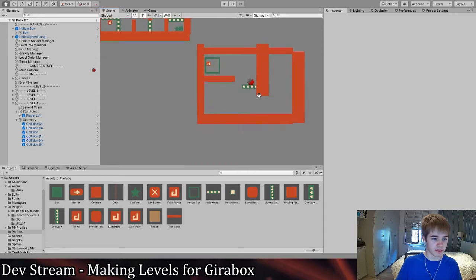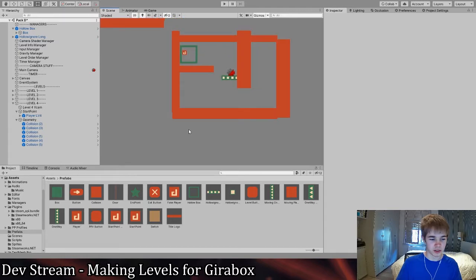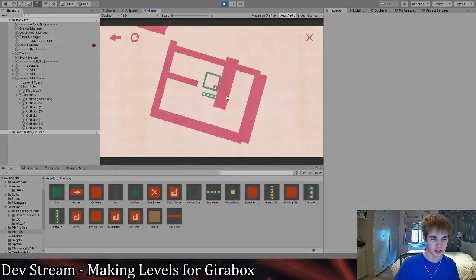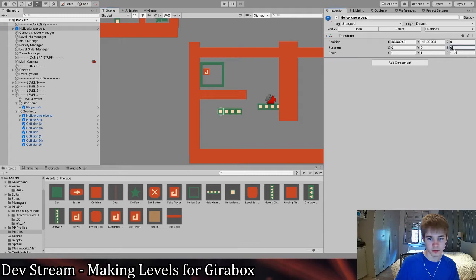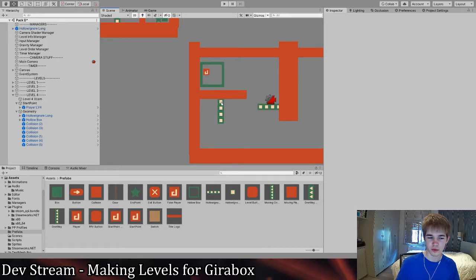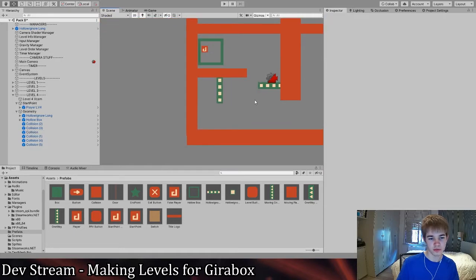The level editor is set up so I don't have to code anything extra — everything's already in prefabs. So everything I could ever need is in prefabs, which makes it much easier. If I want a holo box I can just grab one. If I add another holo-ignore block here and rotate it by 90 degrees, I can have basically the same situation but just extend the eureka moment. But I'm not sure if I want to do that — it might confuse the player.